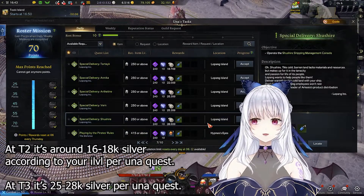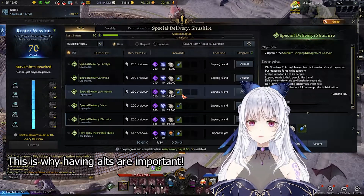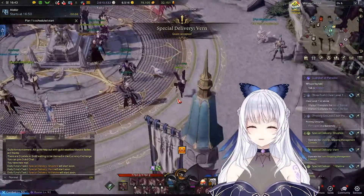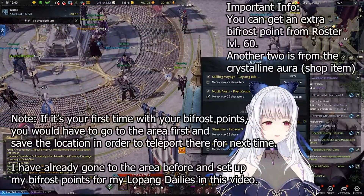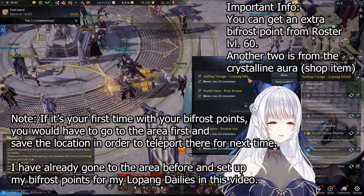For example, in T3 you get 28k silver. You want to accept your Shushire, Vern, Arthur, and Neria quests. Afterwards, press Alt+W to set your Bifrost. If it's the first time doing this, you'll want to travel to Lopeng Island.